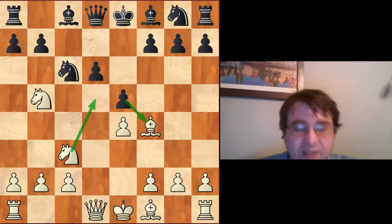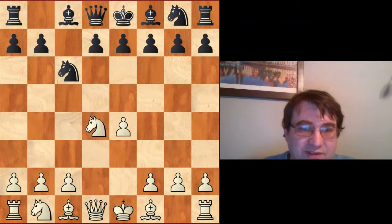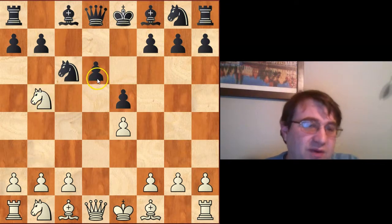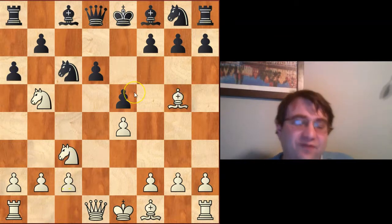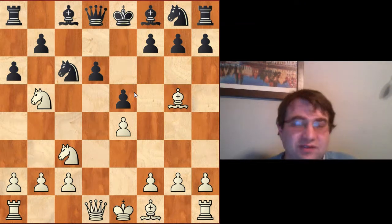This whole continuation beginning with exf4 can be avoided if we come at this only from the Lasker-Pelican move order — so after Nc6, d4 cxd4 Nd4, and they exclusively play e5. Then they're going to play a Löwenthal, and we play Nc3 a6, now Bg5. Now we've avoided the exf4 possibility because we're only playing it from this continuation.